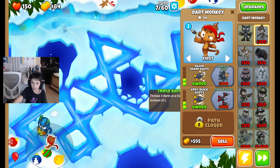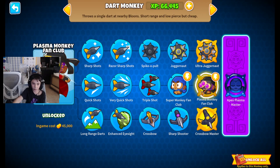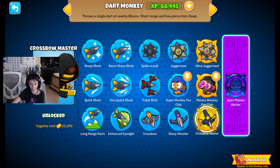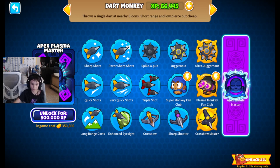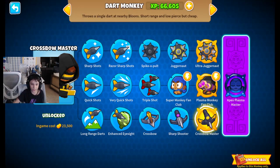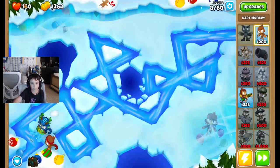That path is closed because I already got these two layers. What's cool is that at the end you have these ultra ones that cost a lot of money. This one is the worst but it costs the most. The apex plasma master — that's only for the dark monkey and the boomerang. They cost so much and they barely do anything. You need to get three dark monkeys, get them all to max, and then spend $350,000 for the apex plasma master. You need 500,000 XP to unlock it — I haven't even unlocked it yet.